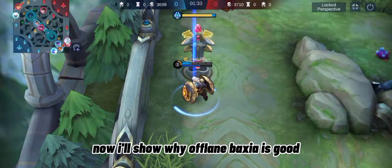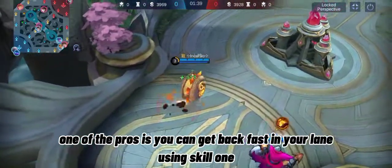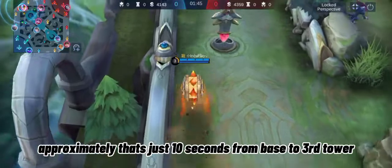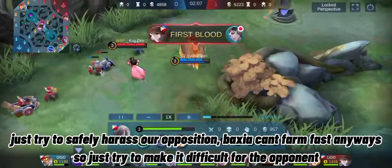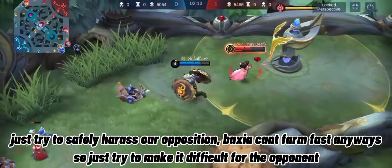Now I'll show why offlane Baxia is good. One of the pros is you can get back fast to your lane using Skill 1. Approximately that's just 10 seconds from base to the 3rd tower. If you time it right, you can still keep up with the creep wave, not losing XP or gold. Just try to safely harass your opposition — Baxia can't farm fast anyway, so just try to make it difficult for the opponent.